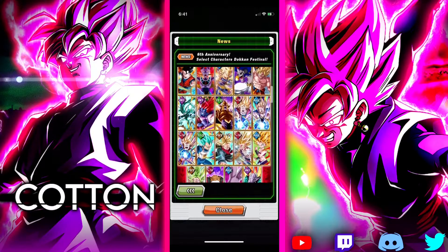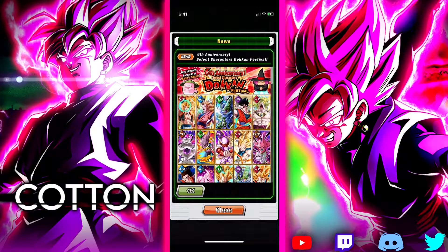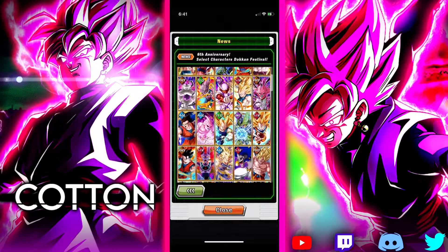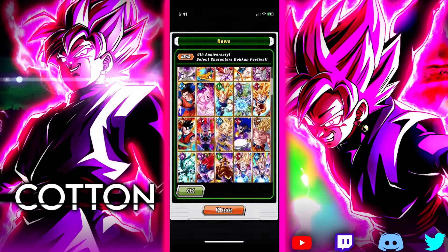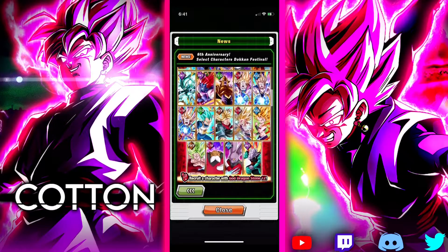So this is the Red Dragonstone list. In this list we have some of the OG EZAs: we have Gogeta, Super Saiyan 3 Goku (the AGL one), Texel, INT Ultimate Gohan, STR Broly, and so on. Some noticeable characters from this are going to be Gogeta, Janemba, Beerus, Kid Buu, and that's about it. Not the greatest roster of characters.